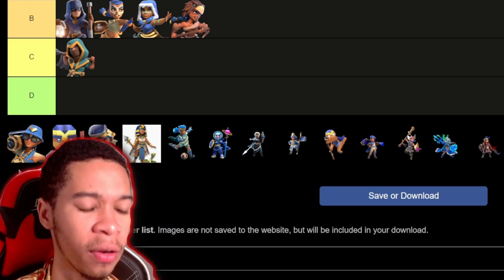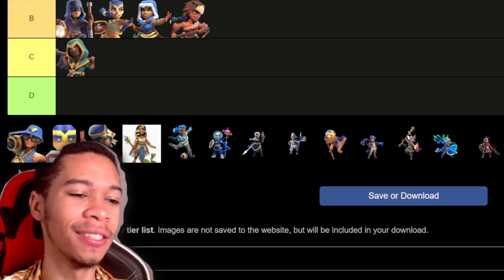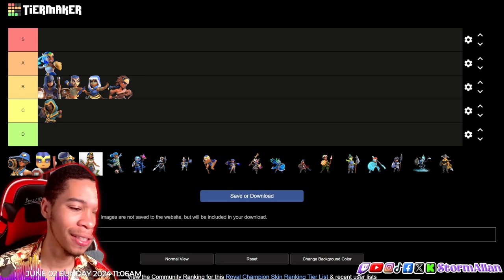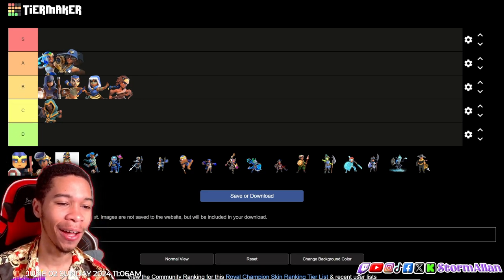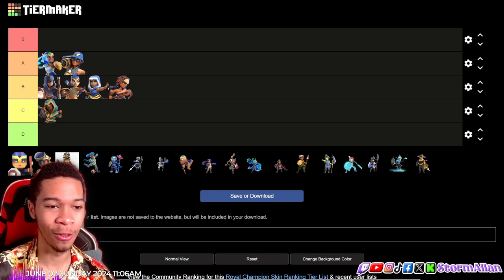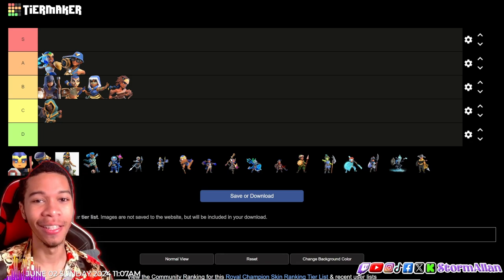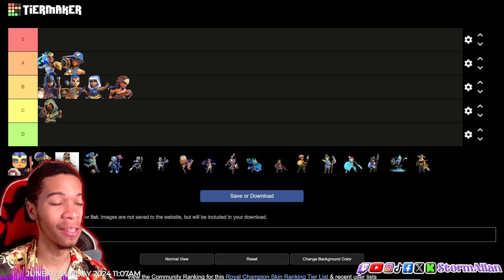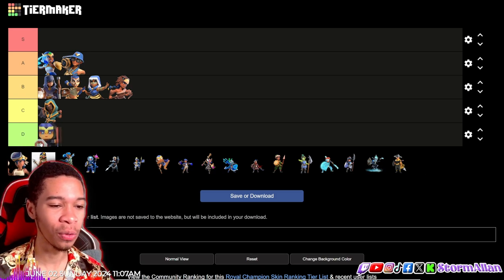Now we have the Party series and I'm putting this one in A tier. My reason is the uniqueness of the skin — the dancing, the music, the intro animation. I love it. As for the Pixel series, that's going in D tier. I'm not a fan of the pixel series at all.